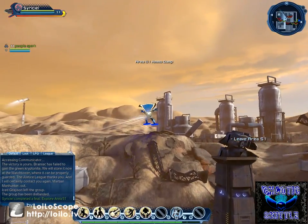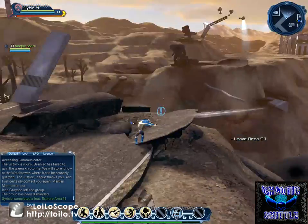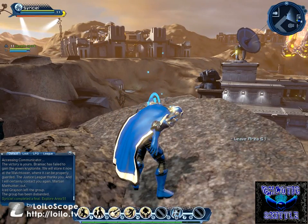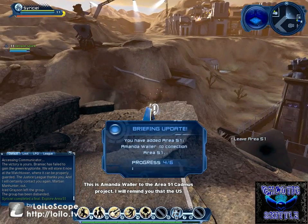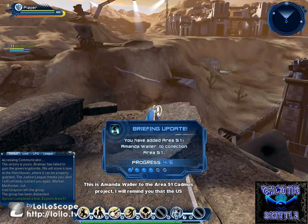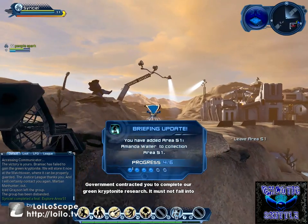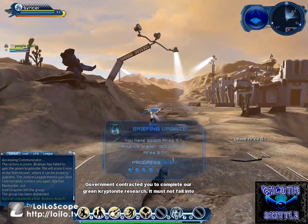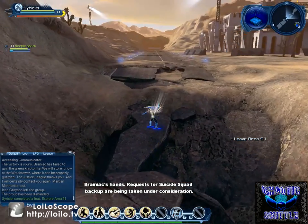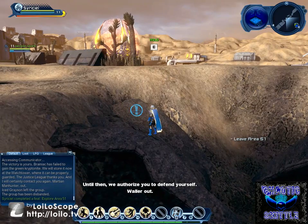There are two briefings nearby — here's one. This is Amanda Waller to the Area 51 Cadmus Project: 'I will remind you that the U.S. government contracted you to complete our green kryptonite research. It must not fall into Brainiac's hands. Requests for Suicide Squad backup are being taken under consideration. Until then, we authorize you to defend yourself. Waller out.'